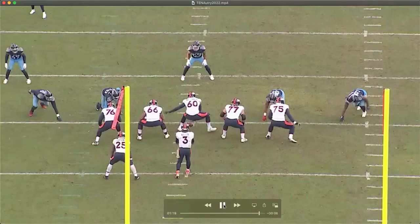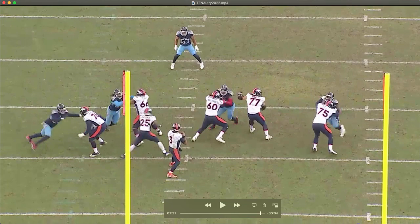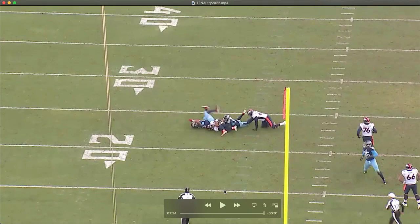You see Reisner right there throwing his hands, trying to elicit a response — it doesn't really work. Autry doesn't fall for it. He does a nice job of unlocking his hands with the forklift, then dipping and ripping, almost getting a hand on Wilson. But again, that's a sack for Rashad Weaver because of Danico Autry.